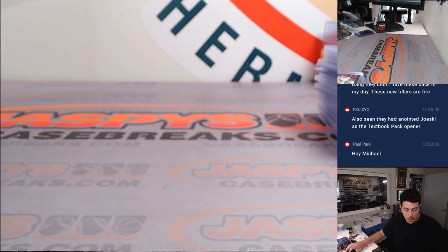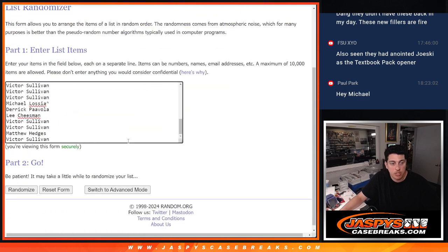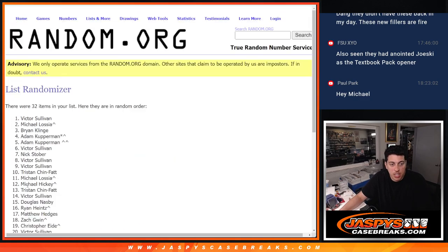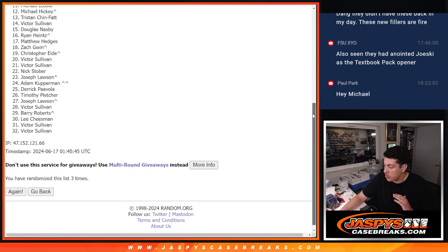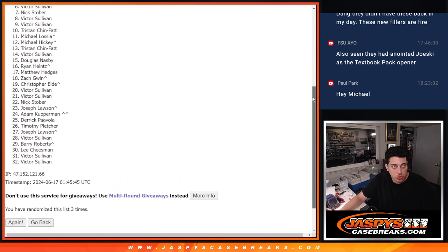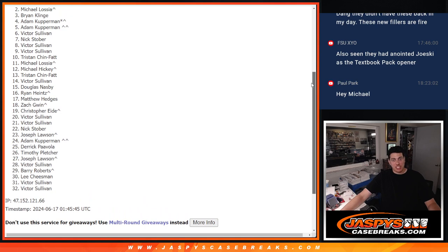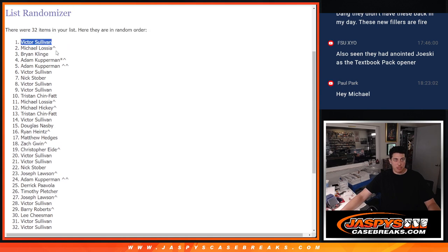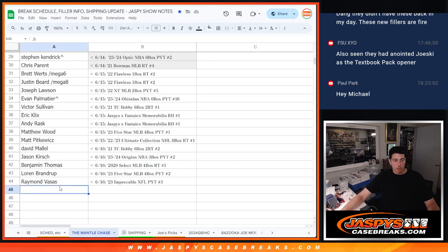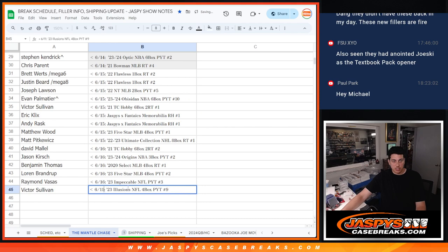Last order of business - the Mantle giveaway. All the names back in, top name three more times. It is getting close - Brian, Michael L... and it is Victor! Victor bought a ton of teams in this break, the odds were in his favor. Congratulations, man - boom, Victor, congrats!